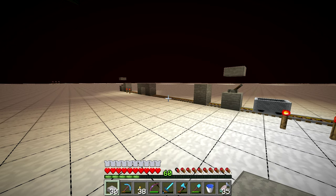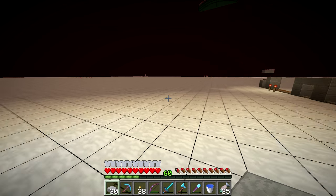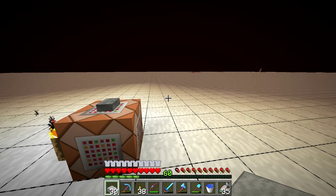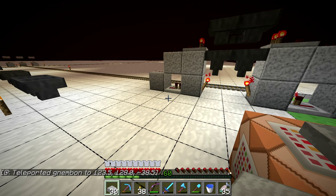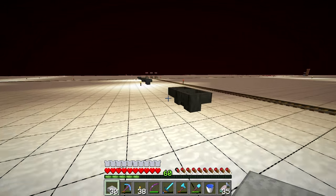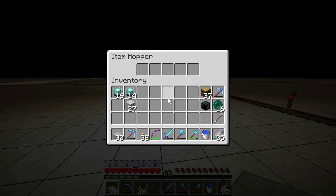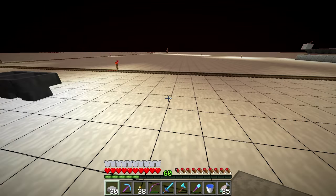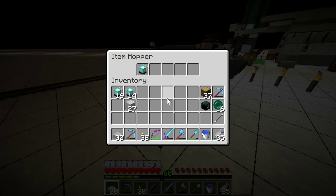Let's go back and check the results — pay attention to how the chunks load. For a brief moment we can see that we were indeed outside the render distance and needed to reload a few chunks. Looking at the Hoppers that were inside the render distance the whole time, we can see they each have one item. There was no duplication happening there.